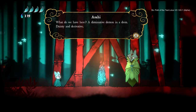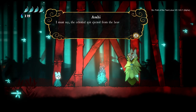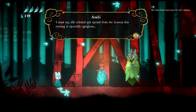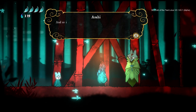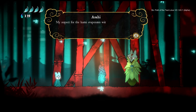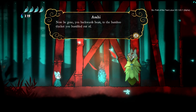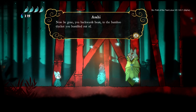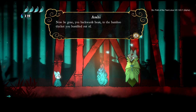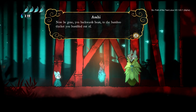Our first NPC encounter: "What do we have here — a diminutive demon in a dress, daunting and dainty and derivative. I must say the celestial spit ejected from the heavens this evening is especially injurious and so incredibly tiny. My respect for the kami evaporates with your every exhalation. Now be gone, you backwards beast, to the bamboo thicket you bumbled out of." I love how you hear a strum of an instrument in a different tone and style every time a text box comes up.